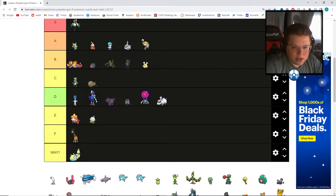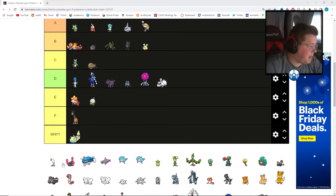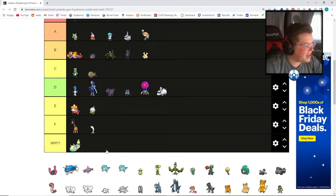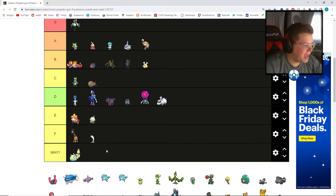We have a couple more down here — I'm going to stick this one at F, and that's almost a 'why' tier but I'll leave it at F. I don't know why they did that — we already have Doduo and Dodrio, why did you do that? But to be fair, I do like its second evolution — the dark rock with the pink coming out the sides. I think that's cool — you can go into C tier.